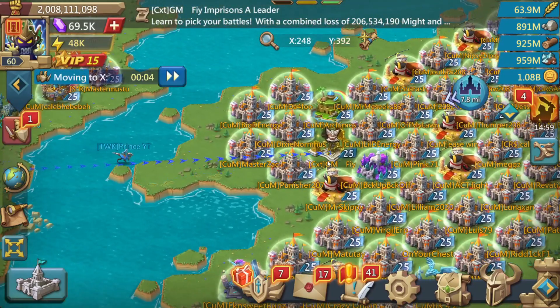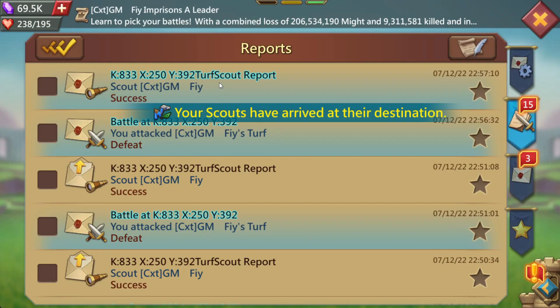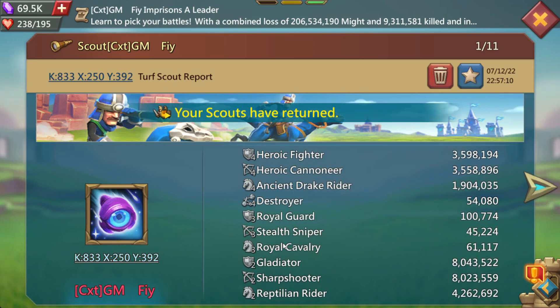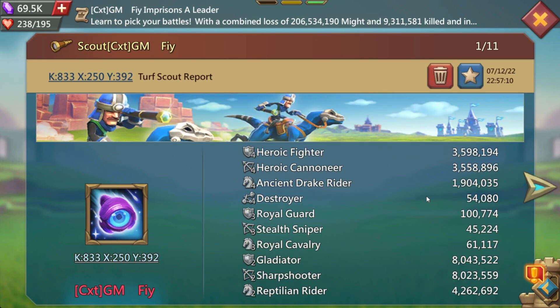Let me see if he still has his anti-scout off because I want to see how much damage I actually did — and he does. Check it out: his cav is looking a little bit less than it was a while ago, and in fact some of the other tier fours as well. We gave him a real good smack there, but still, even with that hit he's still got a lot of troops.